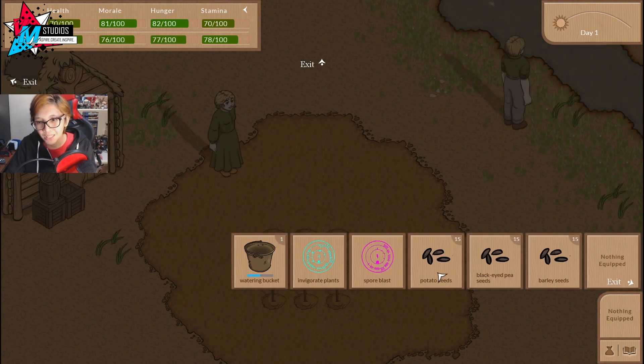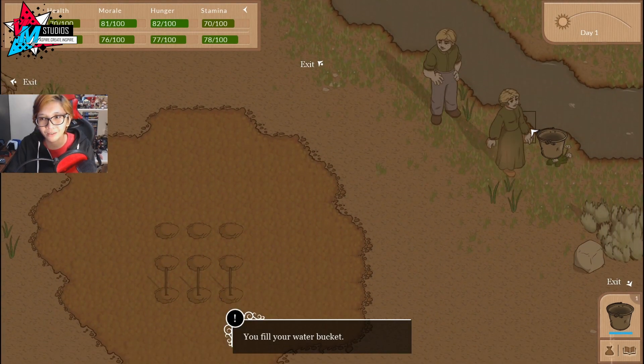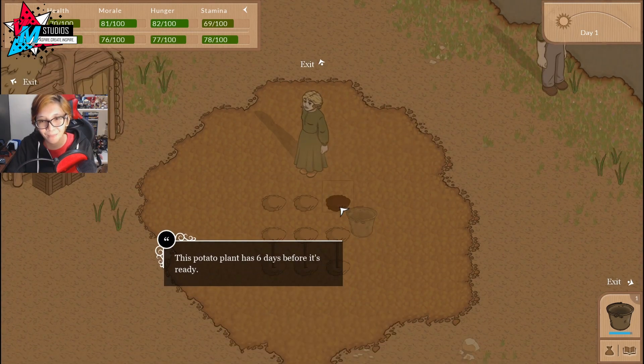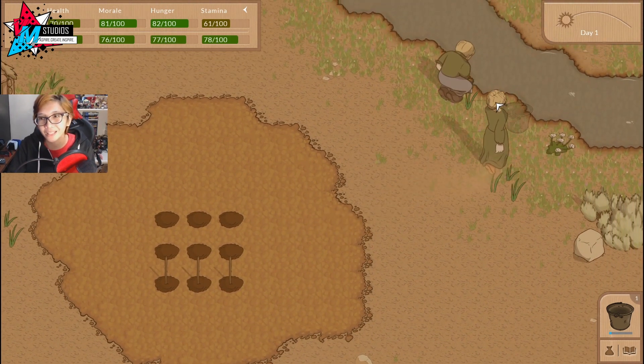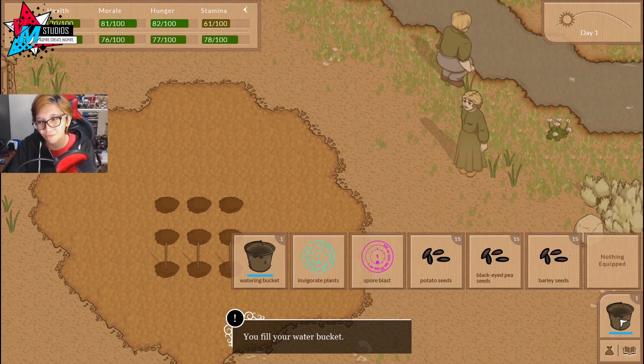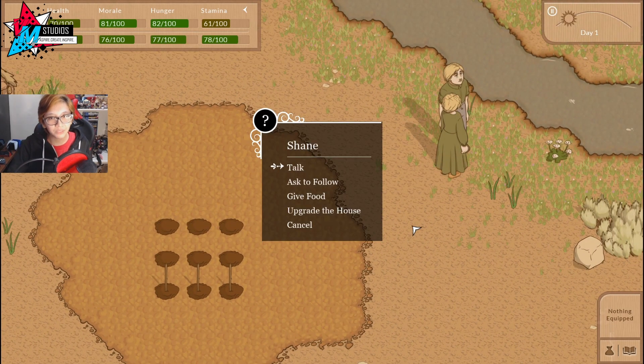So here we are, and something I didn't really realize the first time I played this demo is that we already have tools — a bucket, for instance. I played through like half of the demo because it says "nothing equipped" and my brain was just instantly thinking that I had to craft the tools. I didn't pay much attention to the crops that were already planted. It was only when I was told we could equip magic to hunt did I realize I have to press "nothing equipped" to equip something.